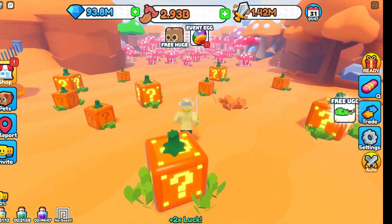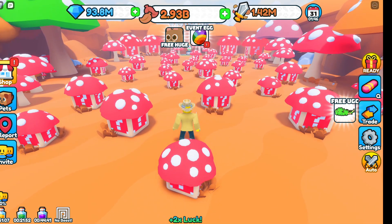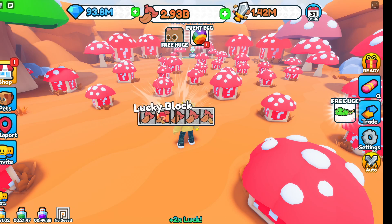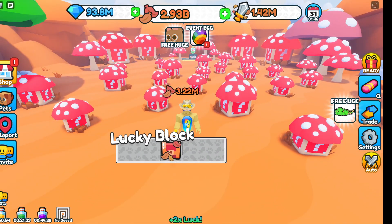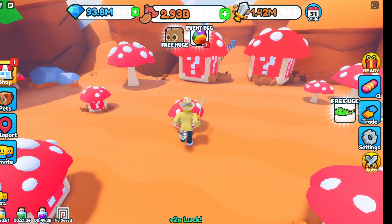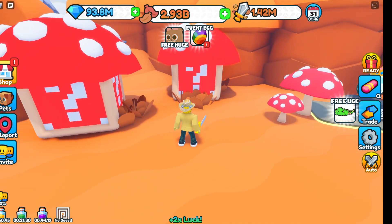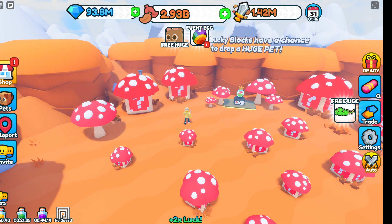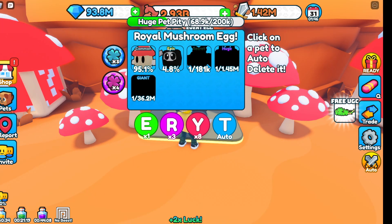After grinding those zones, you'll need 1 million leaves to get into the mushroom zone. I don't know what mushrooms have to do with fall, but here we are. In the mushroom zone there are AFK giant mushrooms you can farm, and huge lucky blocks that have a chance to drop a huge pet. There's also a 1 million egg here.